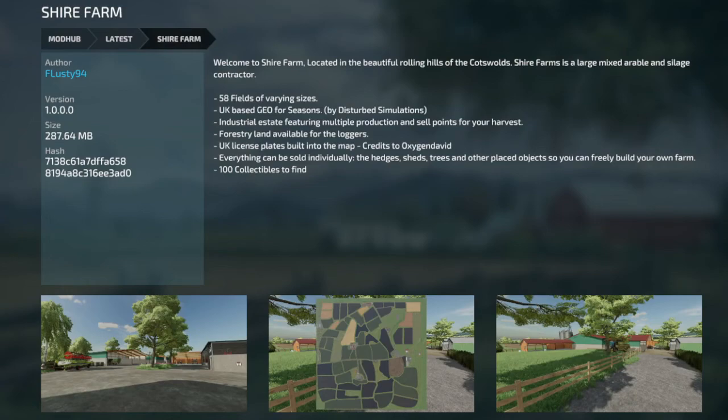Sky Farm — we're going to look at both of these maps. This is an all-platform map featuring the beautiful rolling hills of the Katzwalds. Mixed arable and silage contractor, 58 fields, UK-based geo, industrial estate, multi-production and sell points, forestry land, UK license plates. Everything can be sold individually — hedges, sheds, trees, other placed objects. You can freely build your own farm. There are also 100 collectibles to find. We will fly over this.